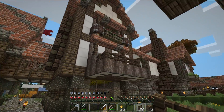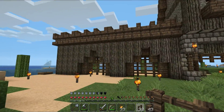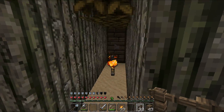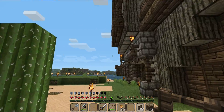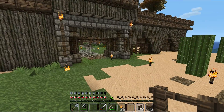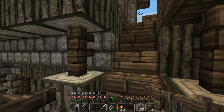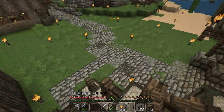Here we have the wall. It was made by planting two rows of saplings, growing them with bone meal, then destroying them after. We have a door that I'll build in stage 4 — a proper mechanism to close it, with pistons up top. It's very nice.